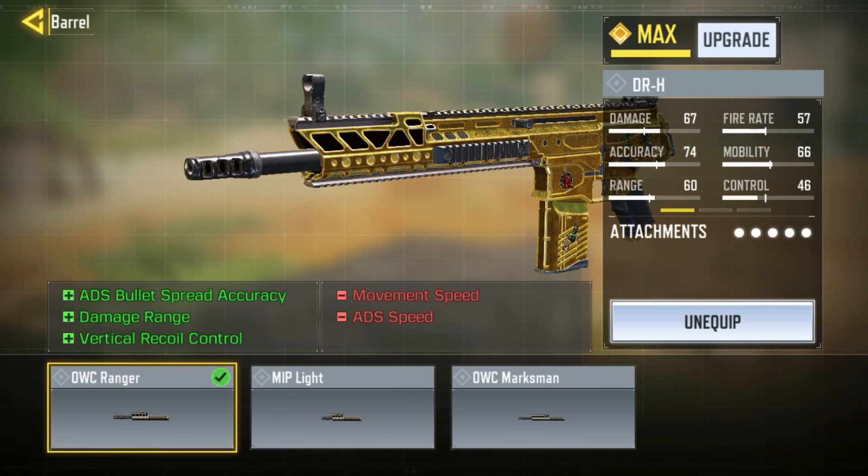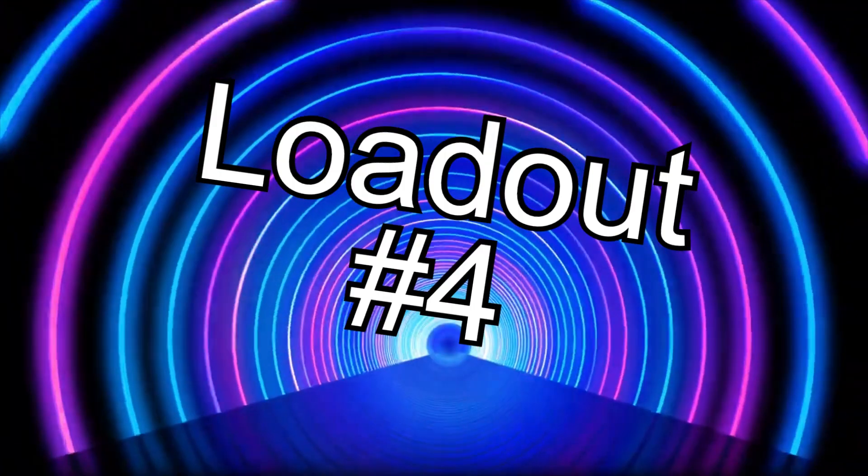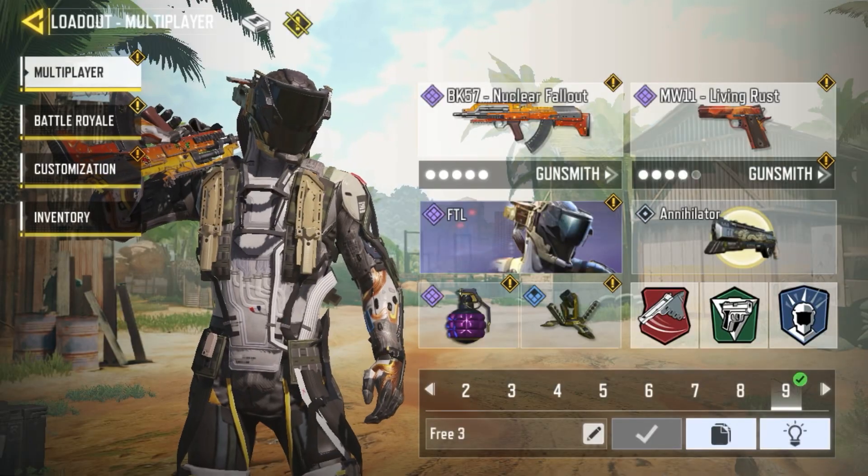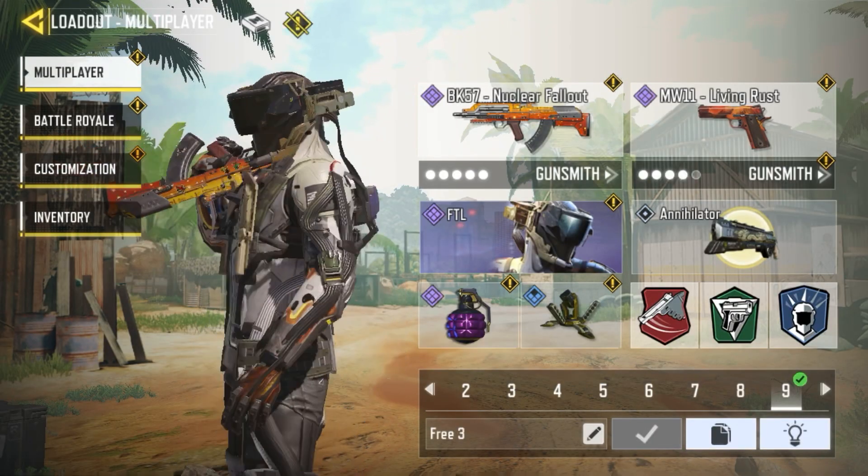For the barrel I'm using the OWC Ranger, which gives us ADS bullet spread, damage at range, and vertical recoil control — this is one of the most important attachments as it brings the entire build together. As you can see, this has a pretty fast ADS speed, the accuracy in terms of ADS bullet spread really stands out, recoil is very controllable, and damage is good.